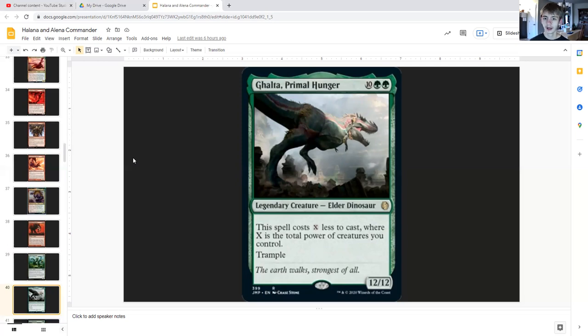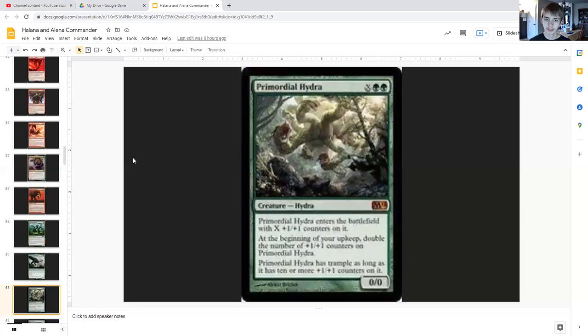Ghalta, Primal Hunger for ten generic and double green is a legendary elder dinosaur twelve/twelve with trample. It costs X less to cast, where X is the total power of creatures you control — so this will be a pretty cheap twelve/twelve with trample due to the immense power level of our creatures.